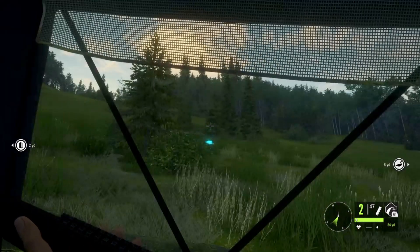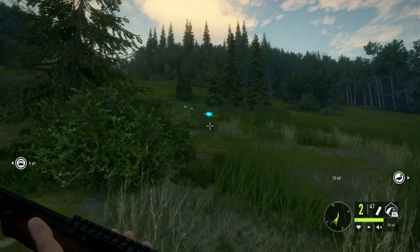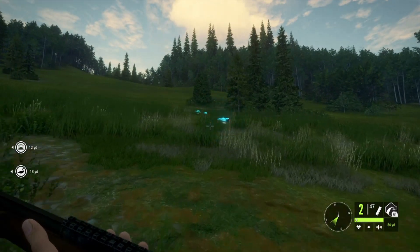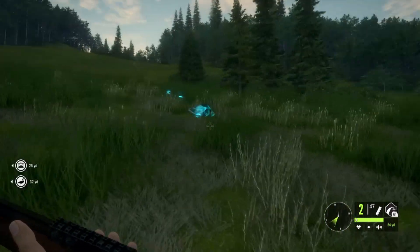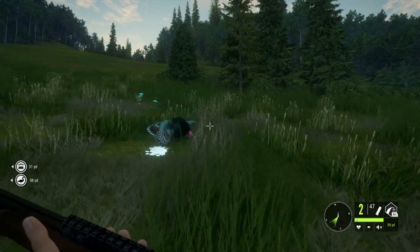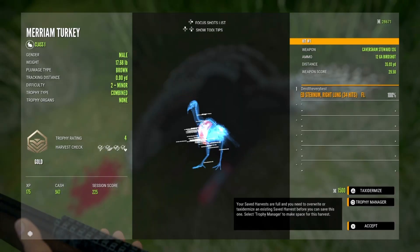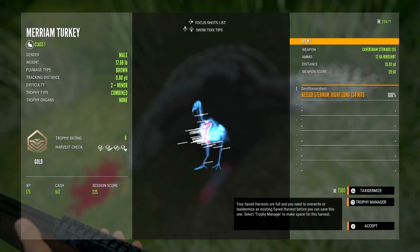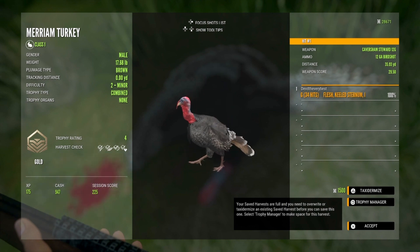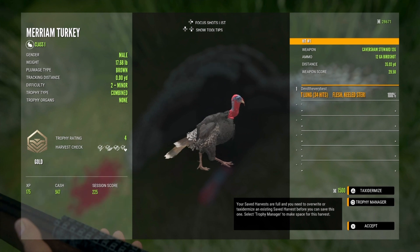Sweet, let's go get him. Look at the colors on the head — gold, just like I thought. Number four trophy rating. We hit him with 34 pellets — 34 hits right in the lungs. I tried to aim for the head but I guess I was aiming a little bit lower. Nice, we'll take it.